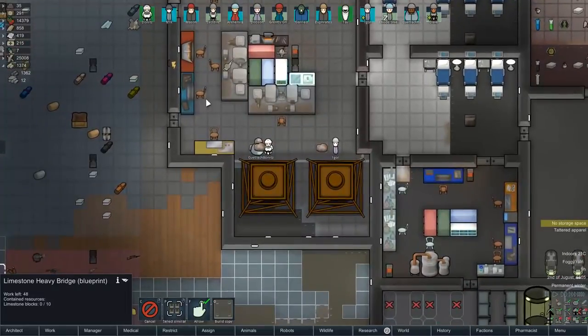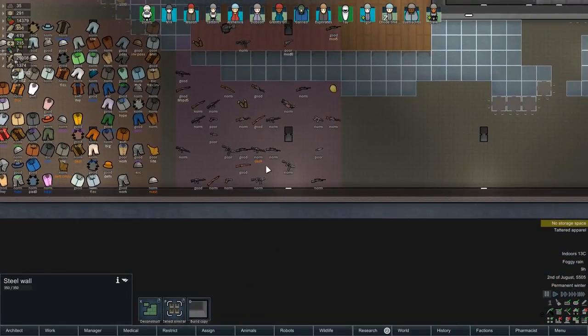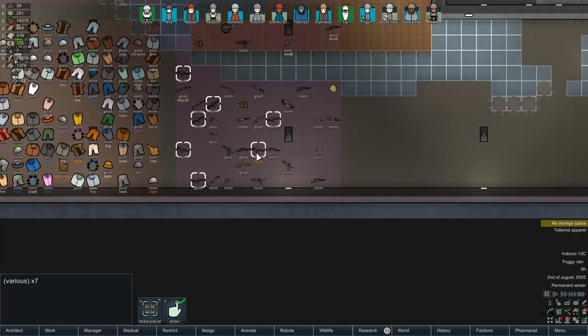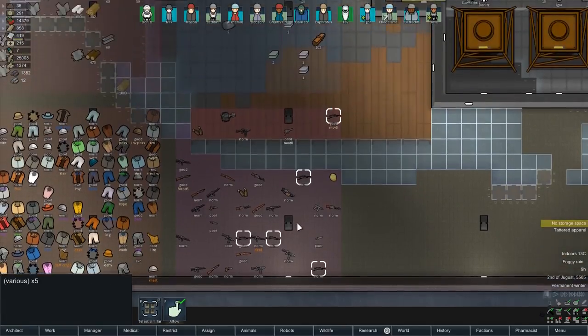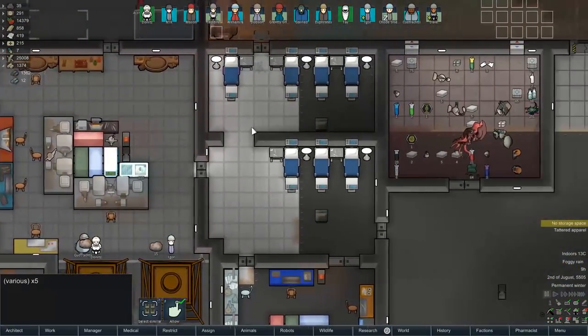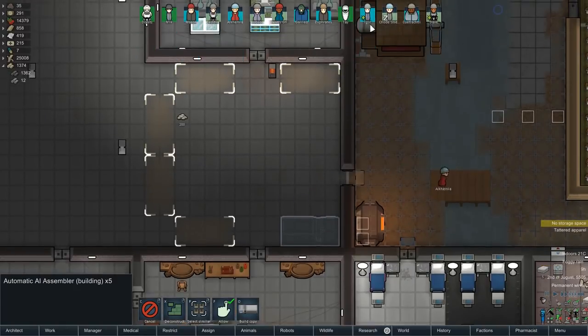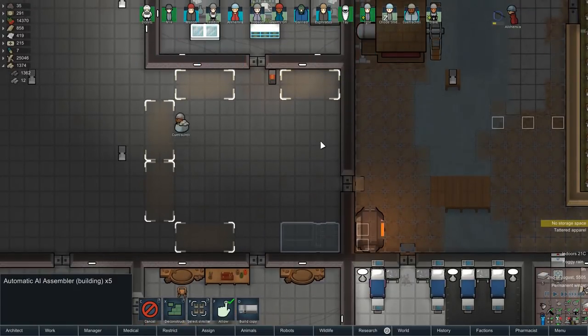Let's get our colonists building up some guns. We actually have some pretty decent weapons: seven assault rifles, five sniper rifles, an incendiary launcher, a doomsday rocket launcher, four micro SMGs, some bolt rifles. Sending seven assault rifles and five snipers - that's 12 robots overall. We've got six machines, so we just have each of these churn out two robots and send those guys out.